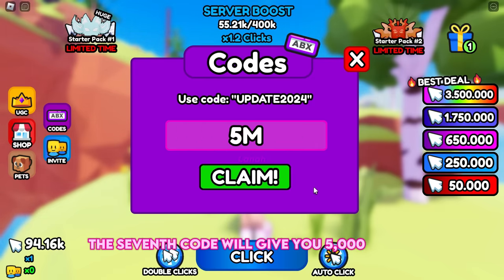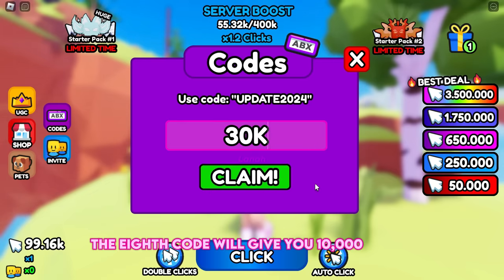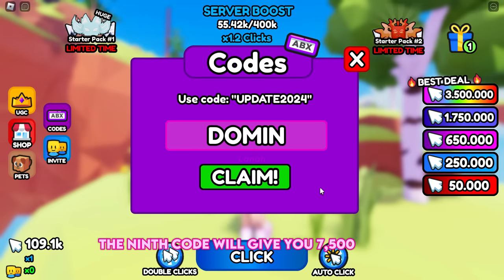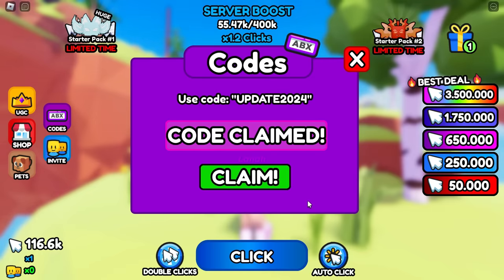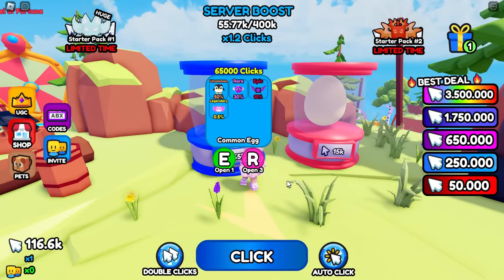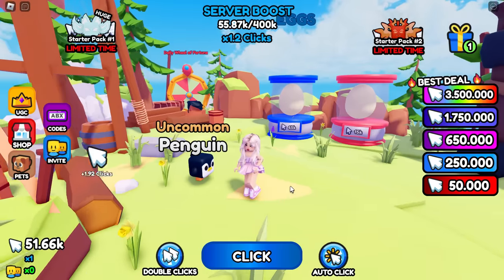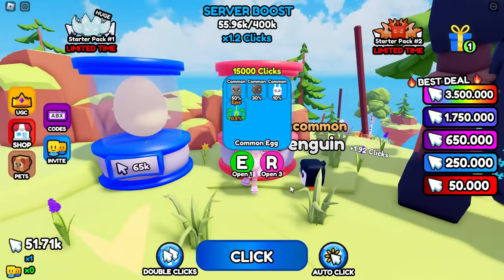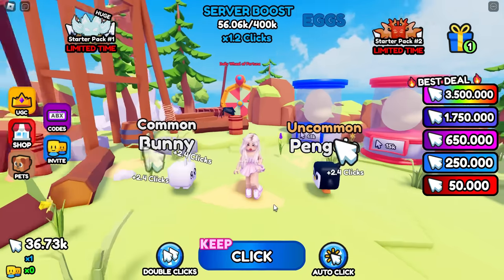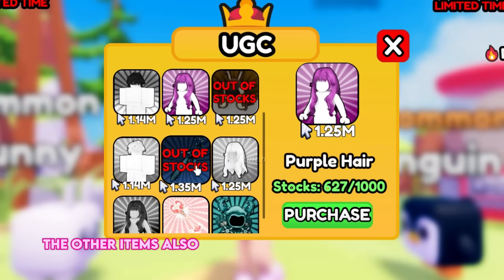Additional codes give you 7,000 clicks and 500 clicks respectively. Now that we have enough clicks, let's get some pets. Keep grinding clicks until you can claim a free UGC item. The hairs cost 1.5 million clicks and other items also require more than a million clicks.